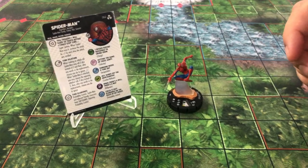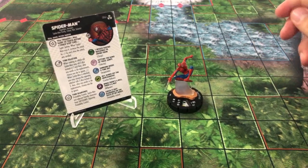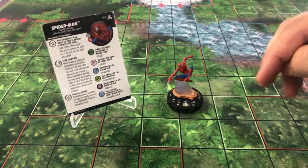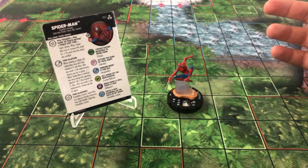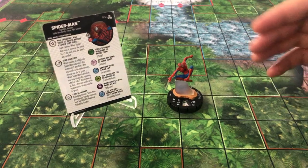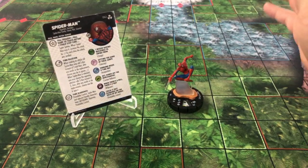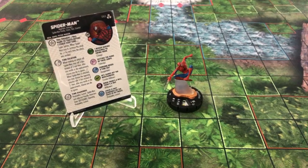He has a trait of Super Senses, but whenever he uses it he gets plus one every time the attack was re-rolled. He has Probability Control himself, and if you just prop more he gets plus one — you can make it so you only fail on a one, which is really good. He can basically avoid everything.